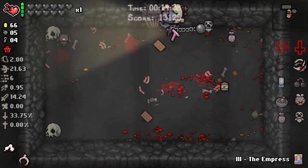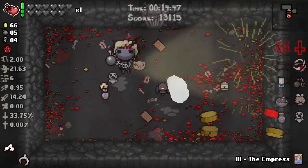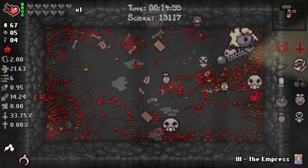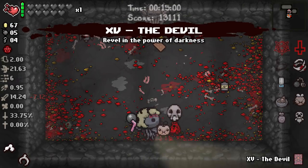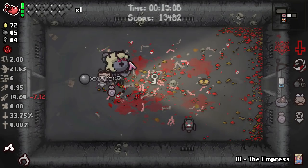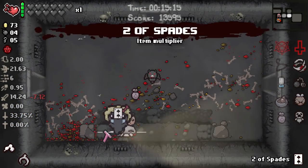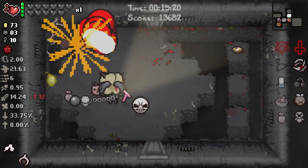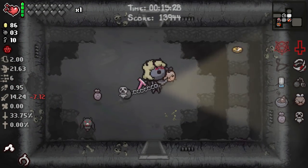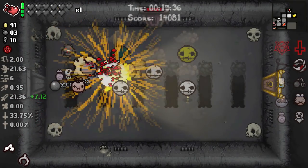I'm looking to teleport out of Boss Rush right now. This is the kind of run where if there's a fun tear effect in Boss Rush or a really good item, we have a chance to get it. If I see Proptosis in Boss Rush, this is one of those runs where it'll probably take a minute and a half because you get one tear down and it just spirals out of control. I should probably take the Empress, but I just don't give a damn.